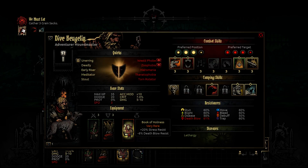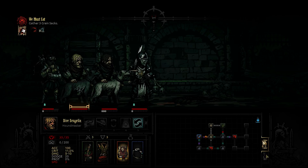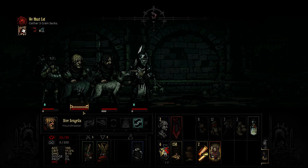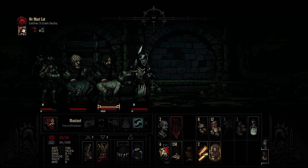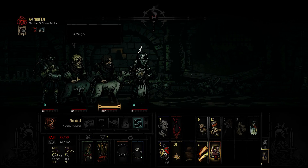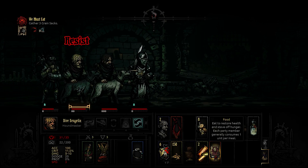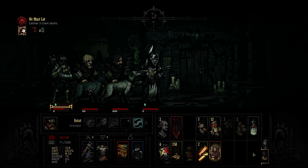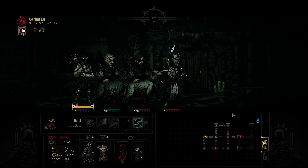This guy doesn't really need the stress resistance any longer from this book, because he's at zero stress. Whoops - he failed to disarm that, actually blew it. That's my bad. So now I have to remove this and do some fighting.